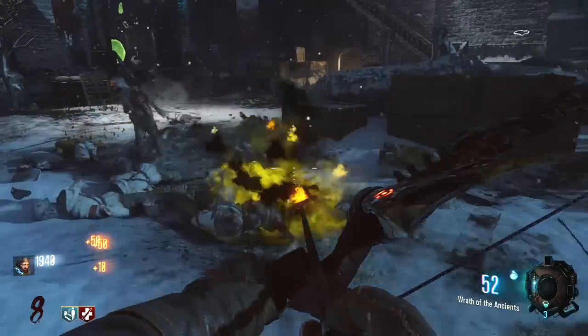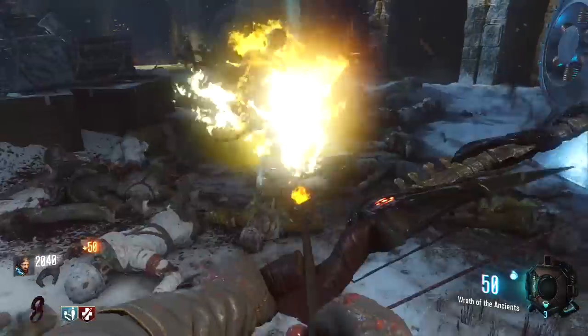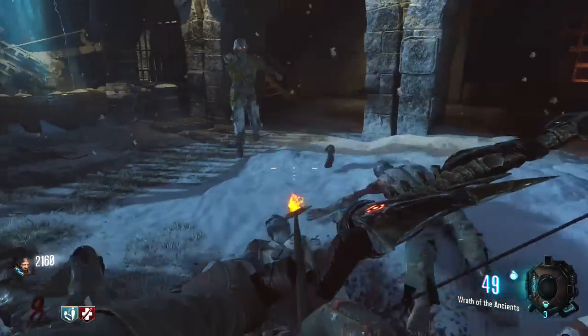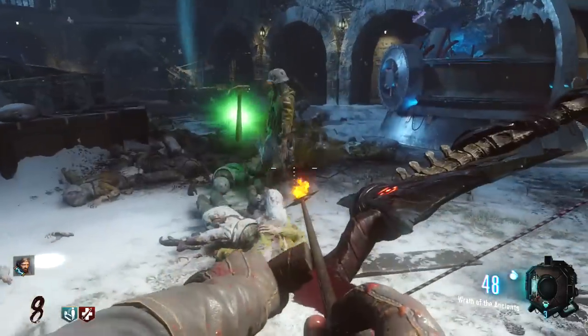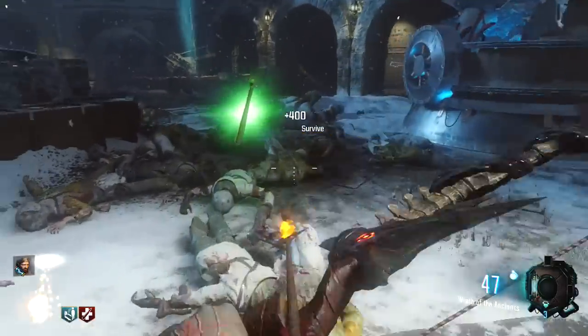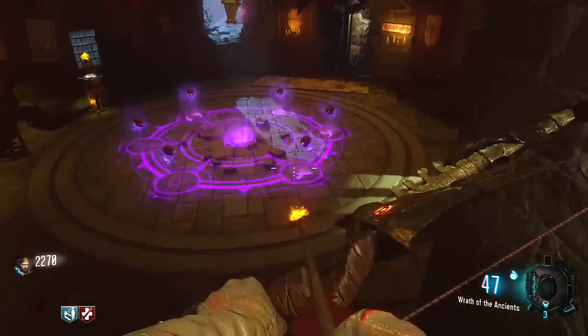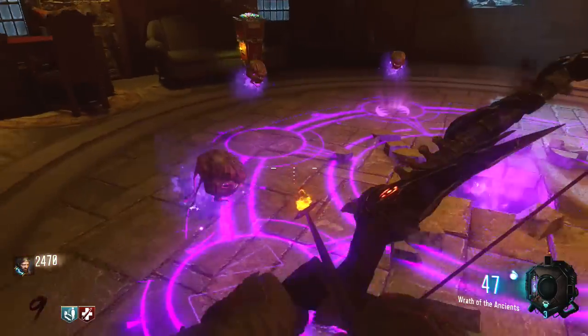Previously it was so random — you'd get nothing the first round of killing zombies, and it would take like 3 to 4, sometimes 5 rounds to get the symbol drops you need. It was so, so annoying. Void Bow was always the last bow to get done, and it's not a good bow. But now the upgrading process is a lot easier because those symbol drops are extremely fast.